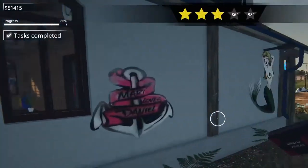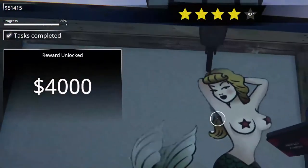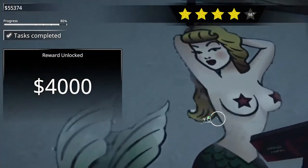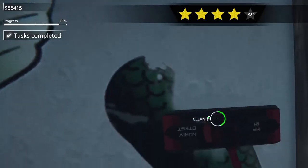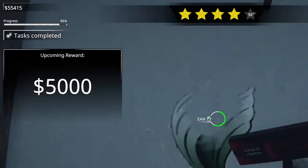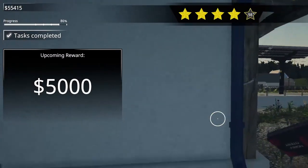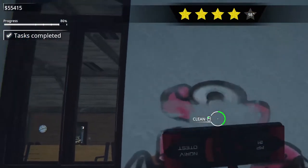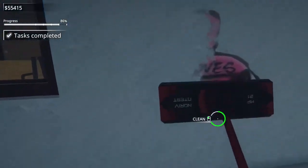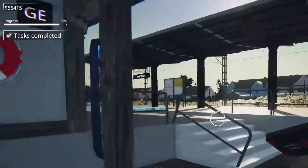Ooh, look at that — we got another star. Oh, the mermaid. I mean, that's classy. How can we — why do we want to get rid of that? Look how classy that is. Good enough for the front of a ship there. So what's — oh, we got four grand. Nice. Eighty-six percent. Next reward is $5,000. Oh, and I missed this one too — Marie loves Daniel. Well, not anymore. That relationship has just been washed away. So do we want to paint this? I think it looks fine, honestly — I think it looks pretty good as is.